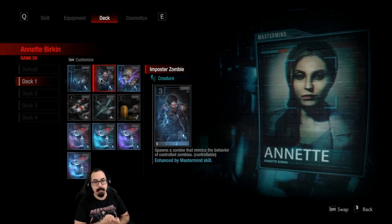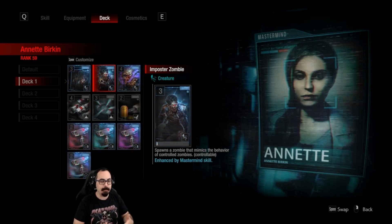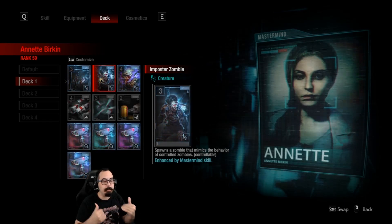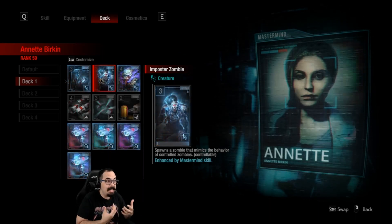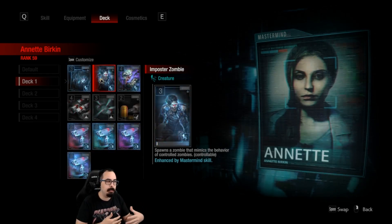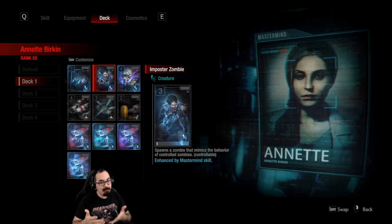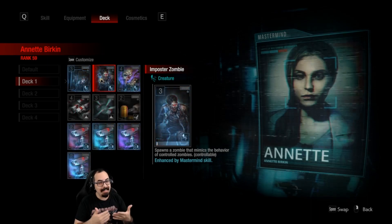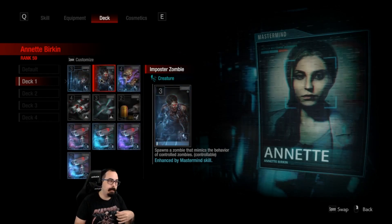Now we have the new Zombie Imposter — this zombie acts and mimics the mastermind's behavior, doing claw attacks and aggressively chasing survivors down. It's an amazing way to trick survivors into thinking you're controlling a zombie while also having a really aggressive one. The difference I've noticed is that this zombie doesn't go for bites as much. It is a controllable zombie, so you can still jump in and give it manual control.